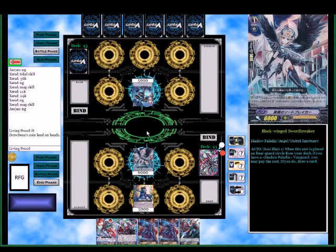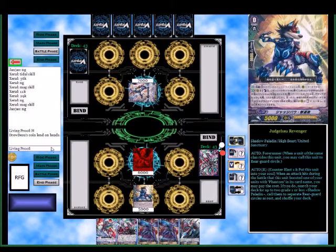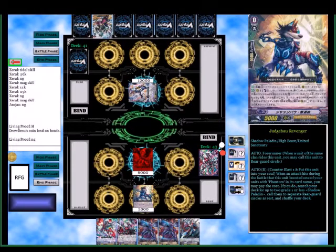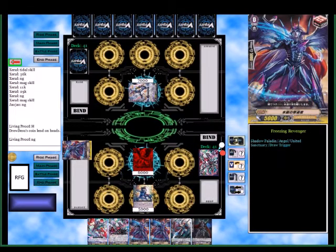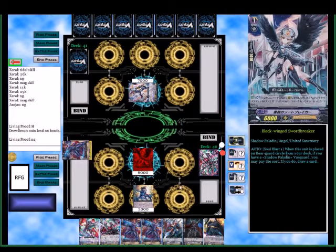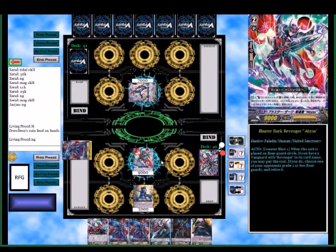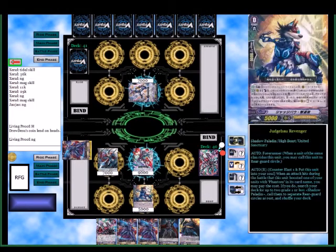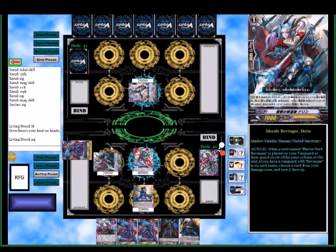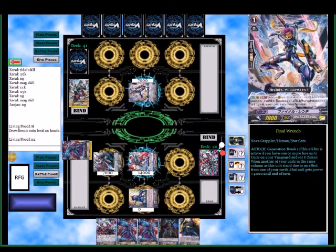I'm going to ride Sword Breaker since she has no use in my hand — might as well use it as a first ride option. Against Blau it's going to be interesting to see what version he has. Looks like the top is a Nova arm — I don't have any 10Ks in my hand, that's unfortunate. I'm going to put Dorant here as an option because I'm going to try and build up some pressure before I go into my grade threes to lessen his hand. Looks like it's an Ajra Kaiser version like I thought.